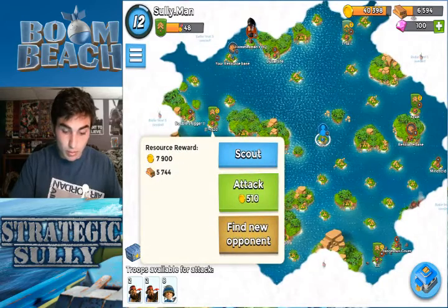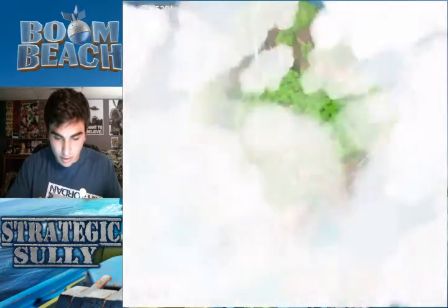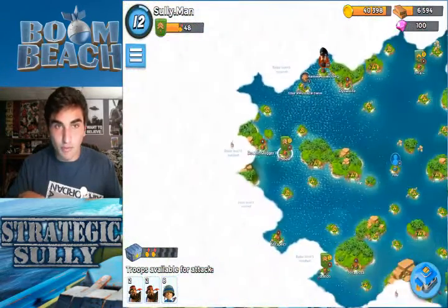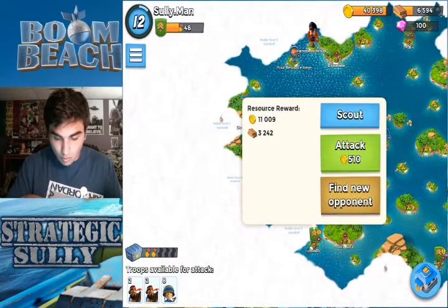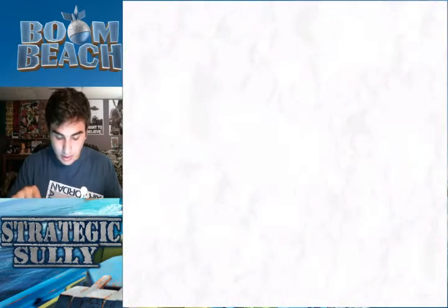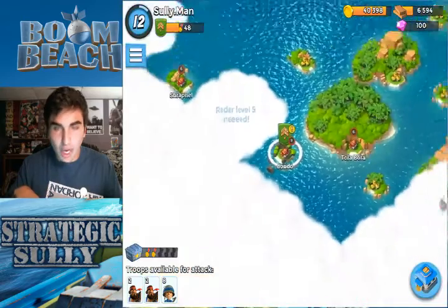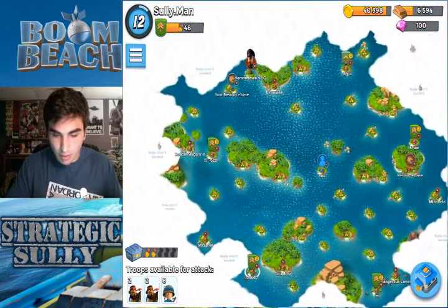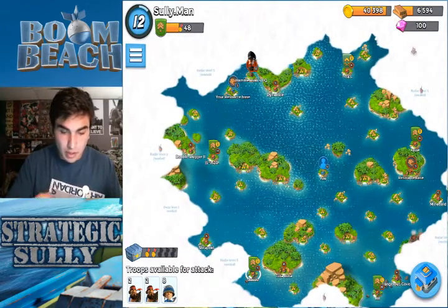Oh, that's some good loot — let's scout it and see what it's looking like. This looks a little too tough for us at Headquarters 4. We need wood bad, so let's scout something else. These guys are looking a little too tough for me right now because they're definitely a higher headquarters than me.